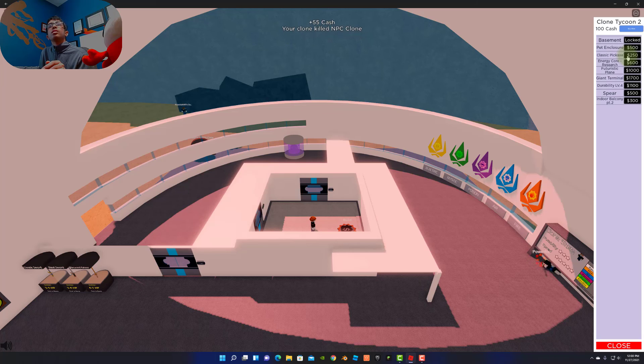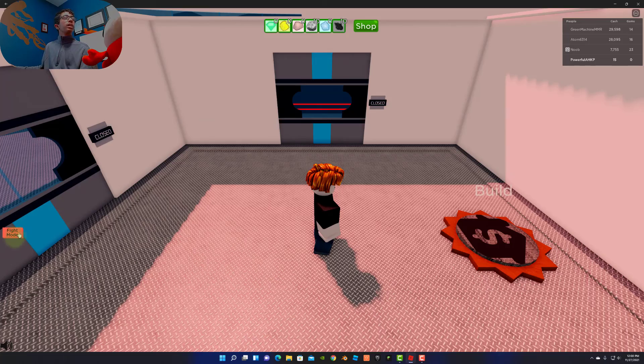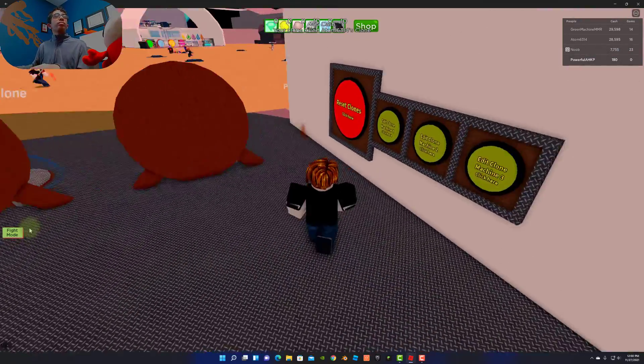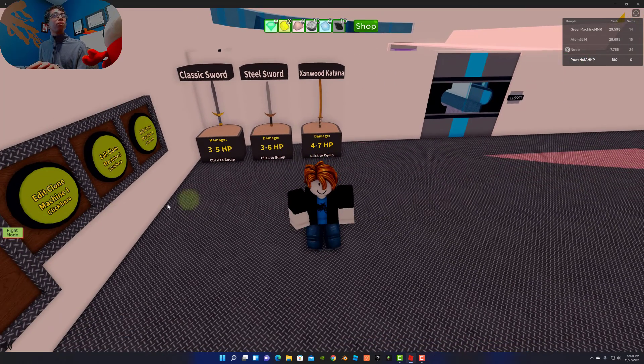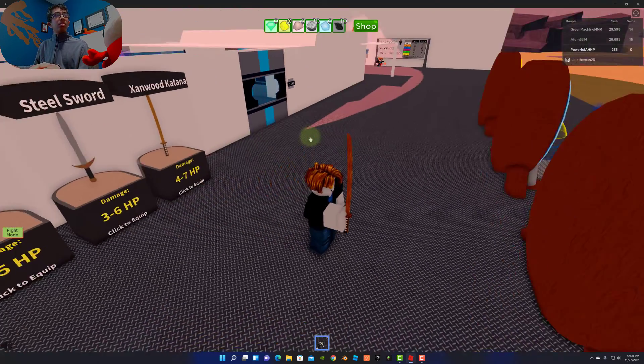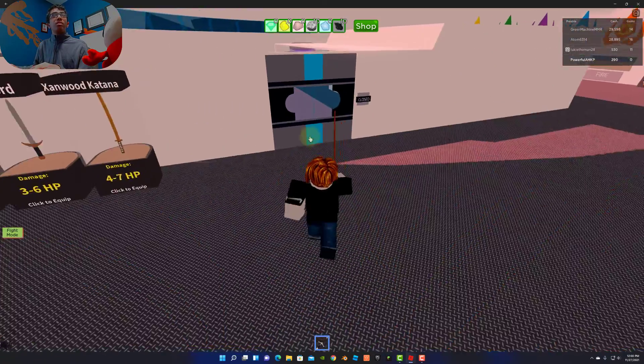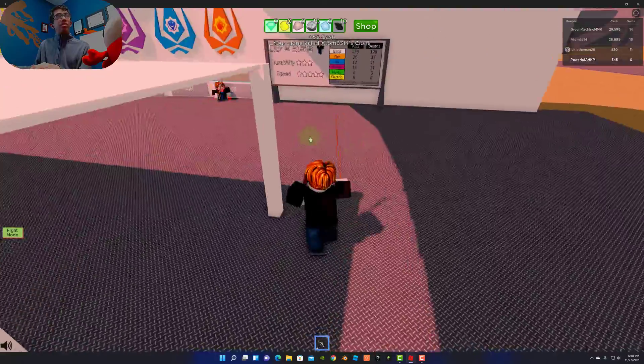Now I should buy an indoor balcony. I'm just going to buy everything that is affordable right now even though I don't know what it does. Now I can buy the Classic Pickaxe — but I think most of these are for me. What is a Zenwood Katana? Oh, damage 4 to 7. I want to see if all my clones have that — why don't they have it? How do I edit it so they do, or is it only for me?